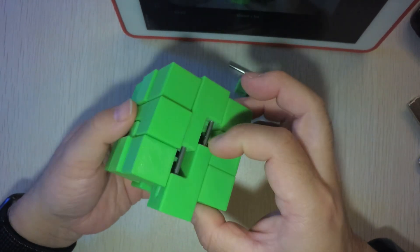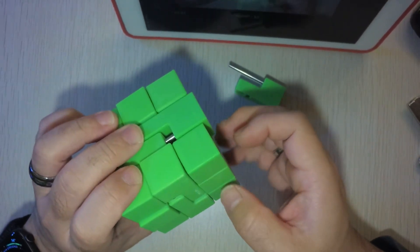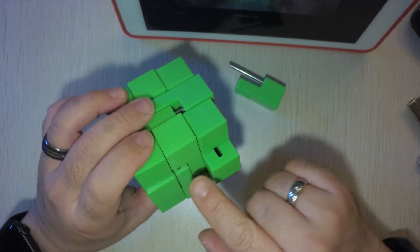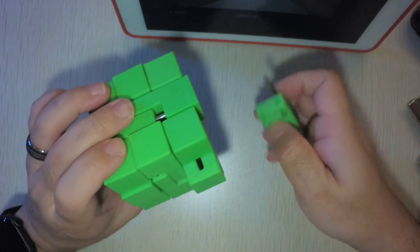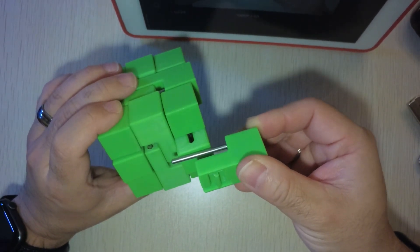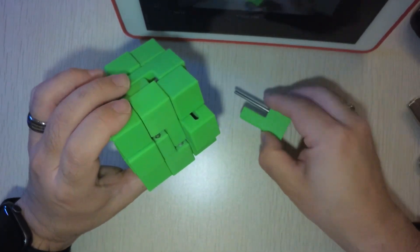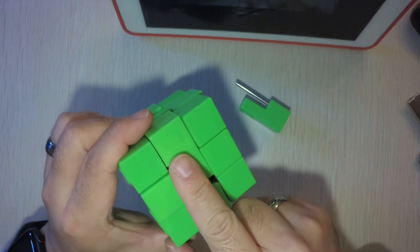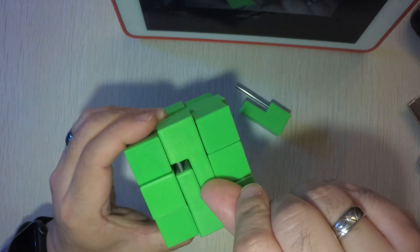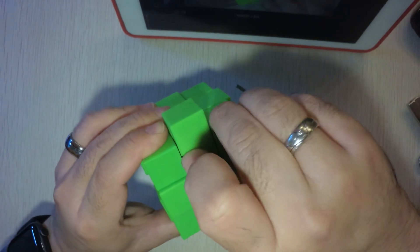The initial piece here can be moved completely out and in, and because the pin is sticking right in here, this piece — and every other piece — has 4 states. This is the first piece: first move, first state is in; second state; fourth state.